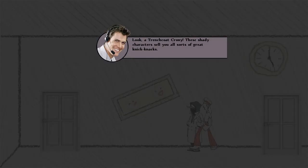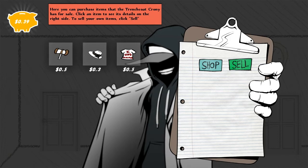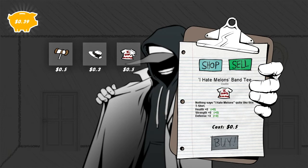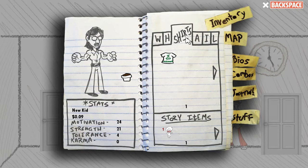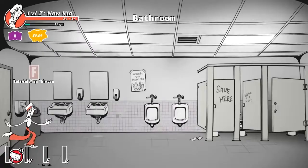There's a shady character - a Trenchcoat Crony - with fresh stock today. Any of these shady characters sell you all sorts of great things. There's a melon mashing mallet that costs $0.50 but I've only got $0.39. The gardening hat gives some extra health and defense - I can afford that hat. Let's buy it just because. Done - oh, I need to equip it. Now I've got this 'I Heart Melons' shirt on. It doesn't show up on the character, which would be kind of nice but is complicated to implement.